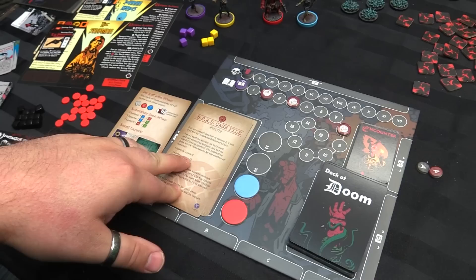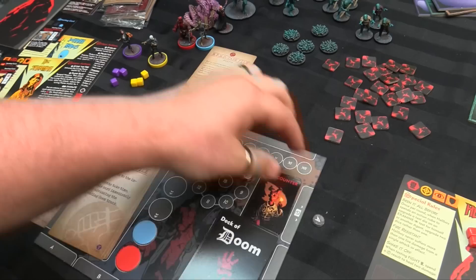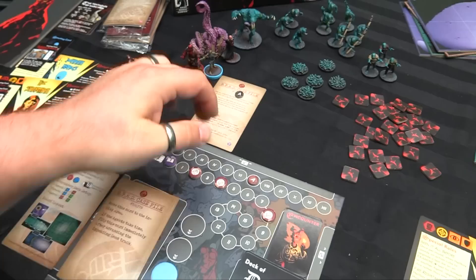Then put a reaction marker on this card and its matching trigger marker on the following space of the impending doom track. If there are two agents, it's space 7; four agents, space 5. So I'm going to put it on space 7, move this card to the in-play area, and discard it if the confrontation begins. If the impending doom marker reaches the trigger marker, or if all the agents are knocked out, skip to the end phase and flip this card — this is where it triggers the big boss showdown.